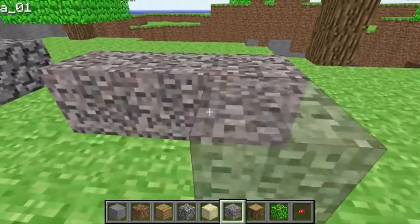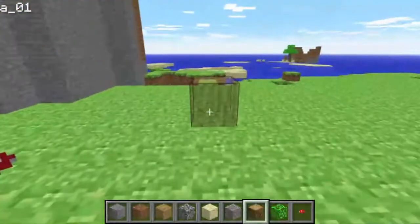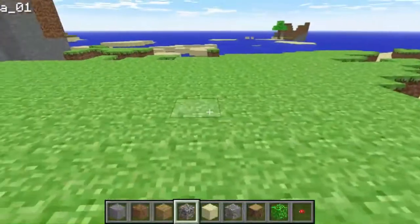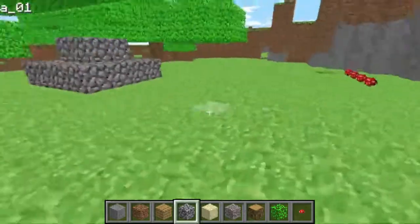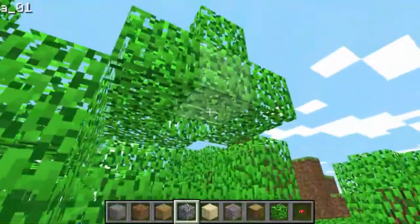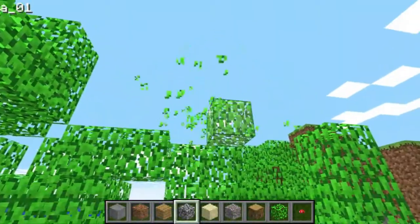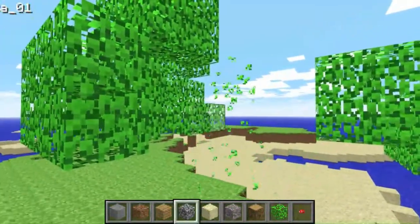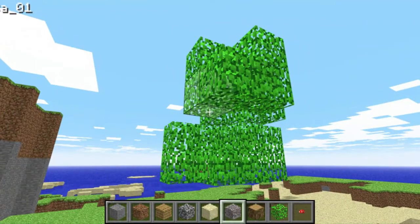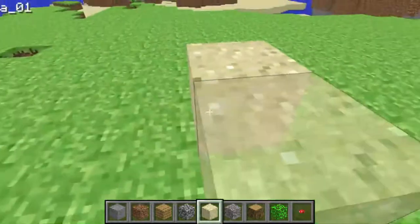Basically, the nine materials you had were stone, dirt or grass, wood, oak wood planks, cobblestone, sand, and gravel. It's so different. Let's take that out — it makes the same sound when you place it. Let's just hear that sound again. That nice weird sound. And it does not make a sound when you place anything, but it makes a sound when you break it — just a slightly different sound.